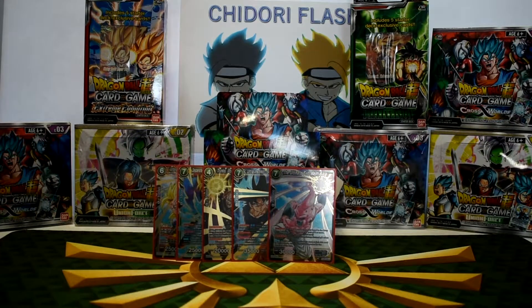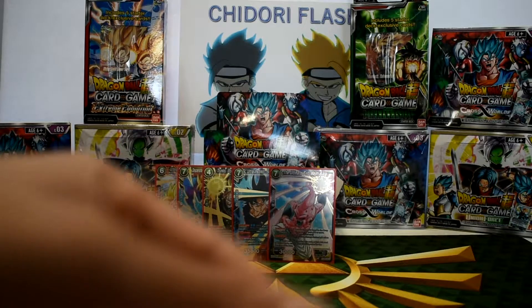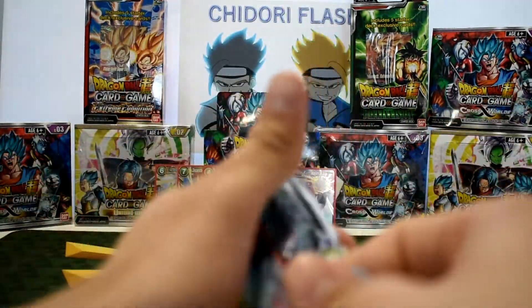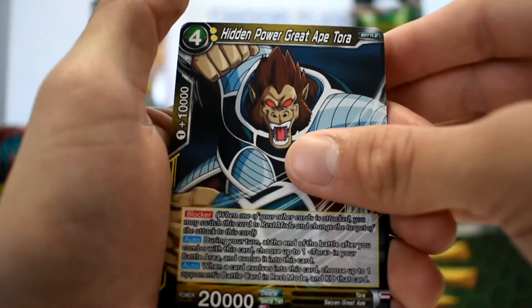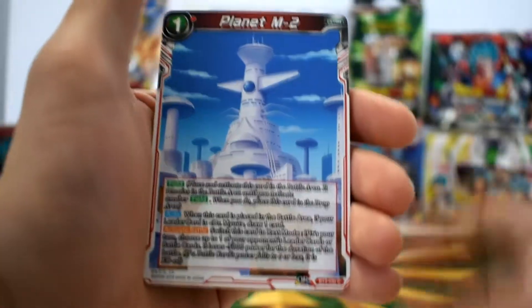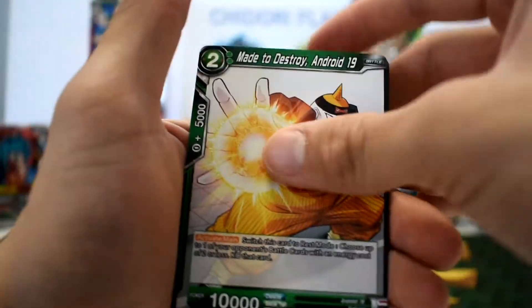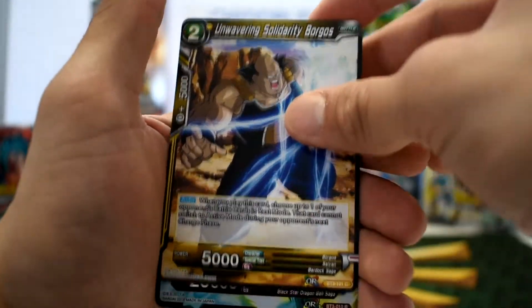Next to Ultra Instinct Son Goku and Boo in the sleeve. I've got six packs left. Doing another Mira pack. We got Hidden Power Great Eight Torah, Destruction Android 13, Bodyguard Legit Vegeta, Planet M2, God Absorber Majin Boo, Unwavering Solidarity Torah, Made to Destroy Android 19, Toa Space Time Unleashed, Shocking Future Son Goku, Unwavering Solidarity Borges. We have a rare — Reliable Trunks.